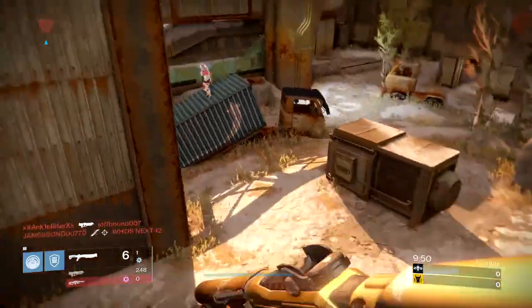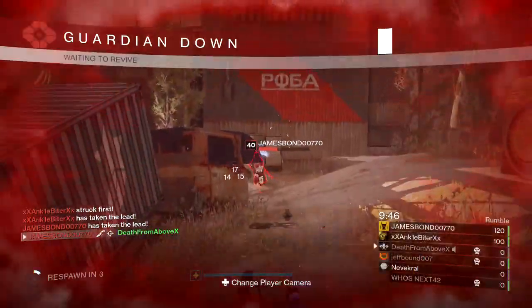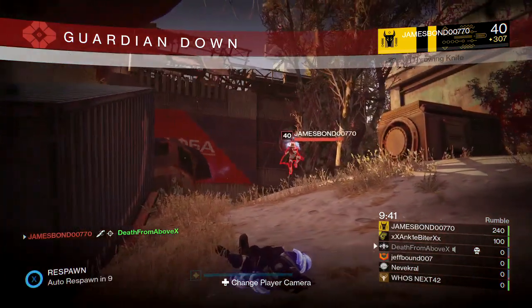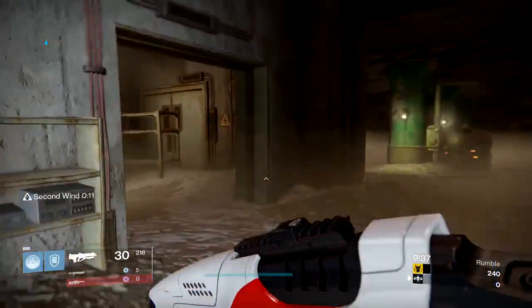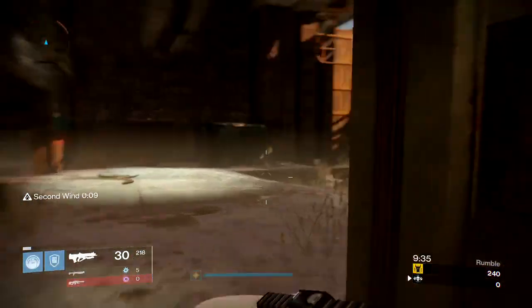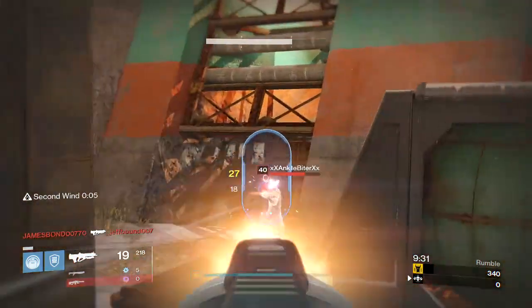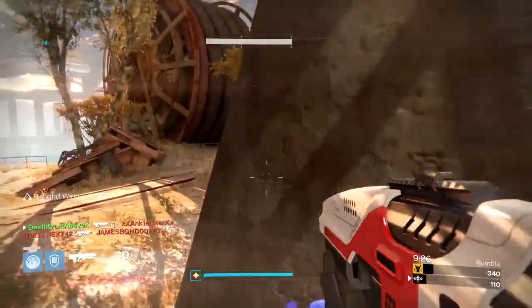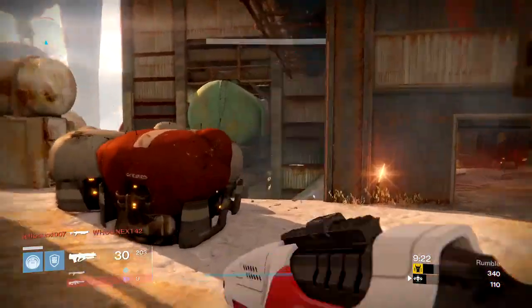If you get that first shot right where you want it, you'll do good in PvP. I usually leave it on linear compensator and high caliber rounds to get the most out of the range. It's useful to have high range on a shotgun in PvP. It's not my go-to PvP shotgun by any means — I like the higher rate of fire guns, especially Invective with hammer-forged. With Invective I don't have to be chasing special ammo boxes. This one has a six round mag which is good, but the full auto is too slow to really come in handy in PvP.